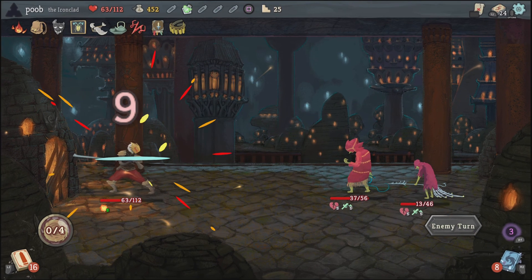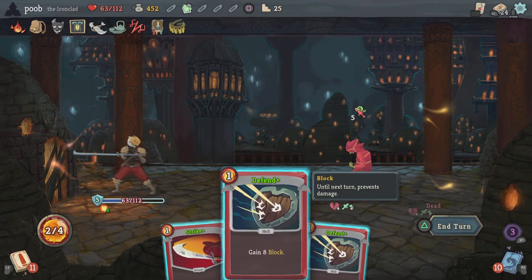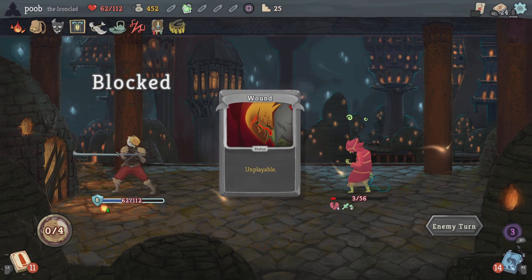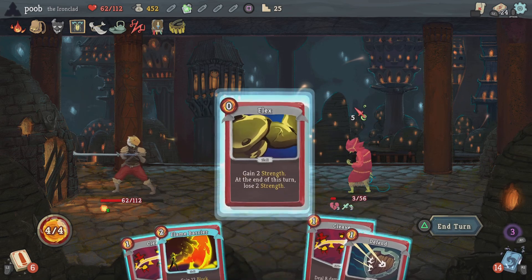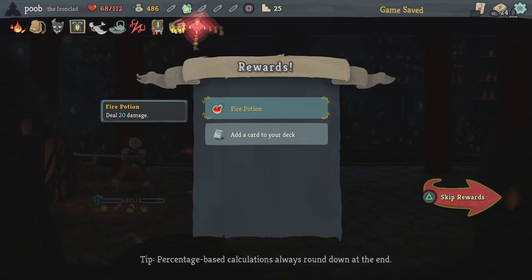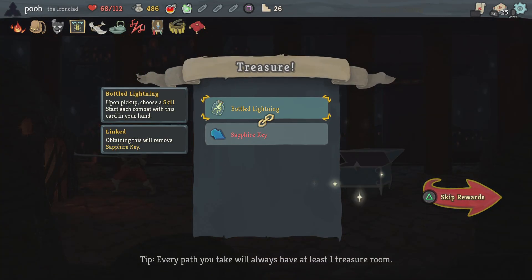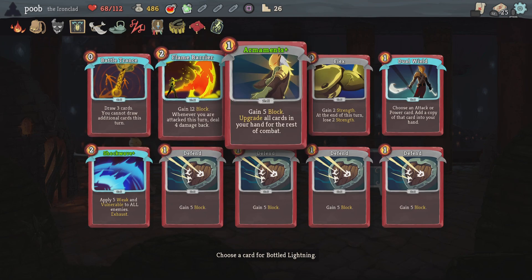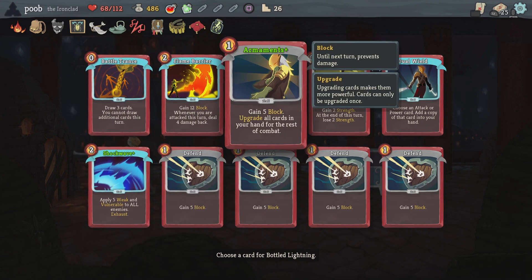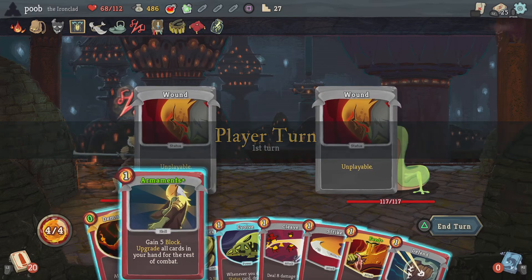This worked out pretty great — kill that guy, put some block on, and boom. Easy peasy. I had to use my potion though. Allow him to kill himself — actually no, I don't want to take the one damage. Nice — another Perfected Strike! Choose a skill to start combat with. Oh, that's actually quite crazy — should I do Armaments or Battle Trance just to draw cards? I may have just put in Demon Form — no way, I start out with Demon Form and I could upgrade it. This guy's so dead.